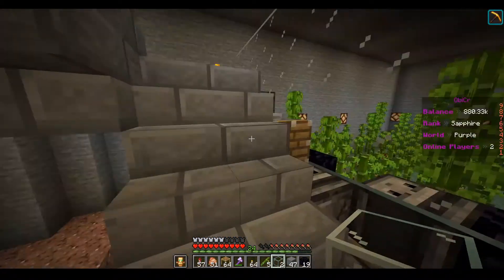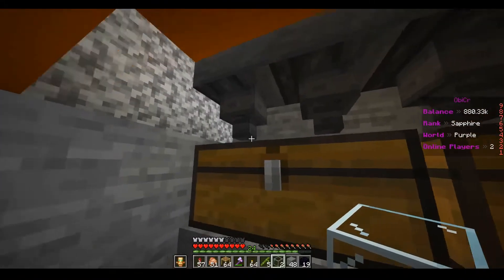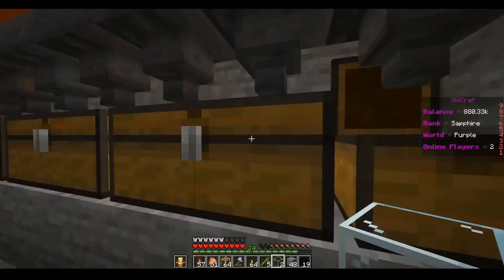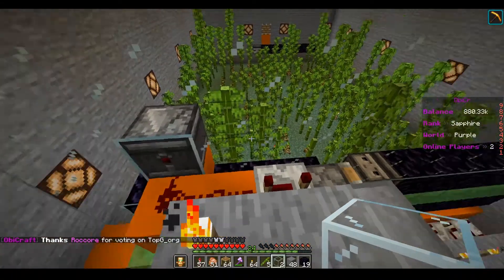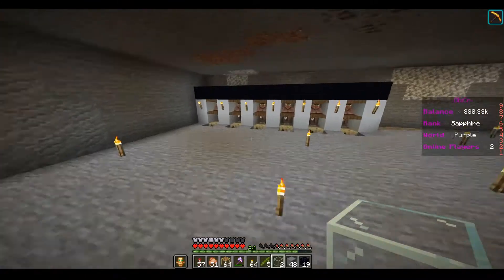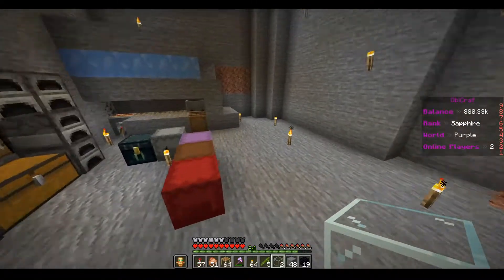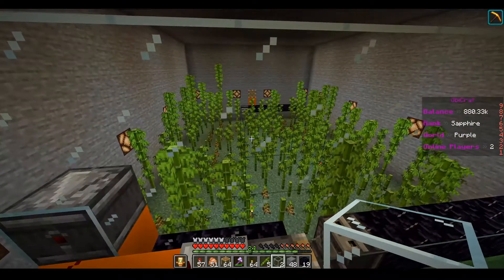That's pretty much it - that's the bamboo farm. We can come under here and we've already started getting bamboo. From this I'm going to get sticks, and with the sticks I'm going to trade with my villagers for not only XP but for emeralds. I'm going to get more villagers in here for books and for bricks - the masons. And the clerics to get the ender pearls. Thank you guys for watching, see you later.